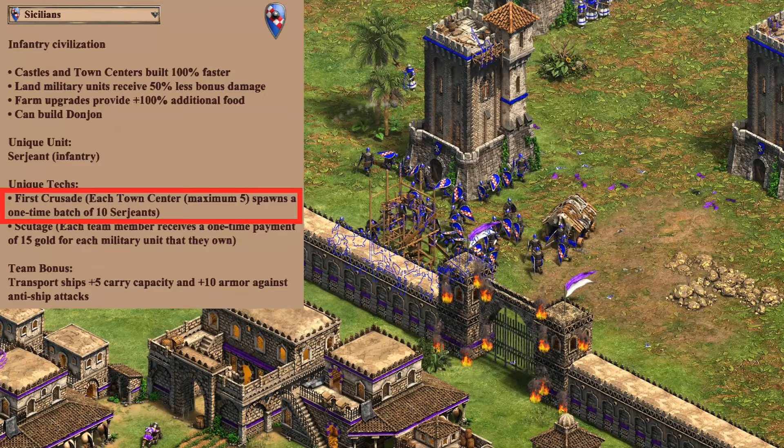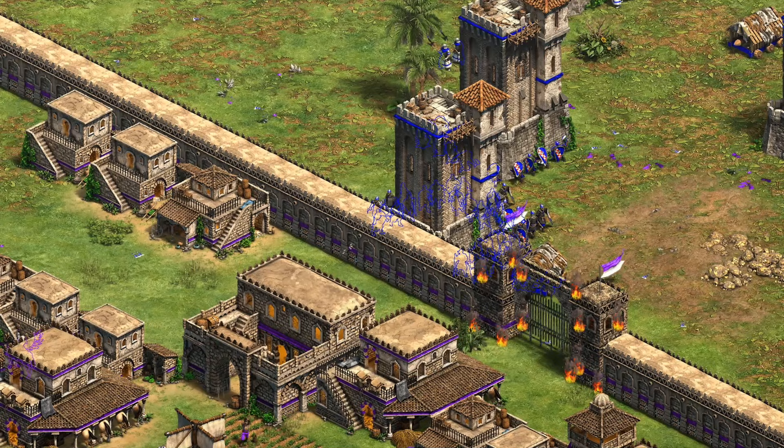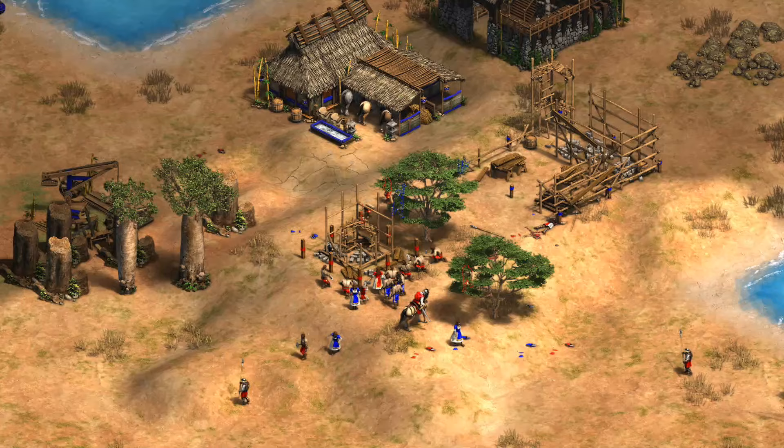Skipping ahead to Imperial Age, they again end up looking quite good compared to the Swordsman line. They do have a fairly expensive Elite upgrade at 1100 food and 800 gold, but their armor especially makes them quite tanky. That really fits their role at building Donjons in the middle of a battle. And of course you have the First Crusade unique tech, giving up to 50 Sergeants that can be used to rush down buildings, units, or secure some map control with your Donjons.